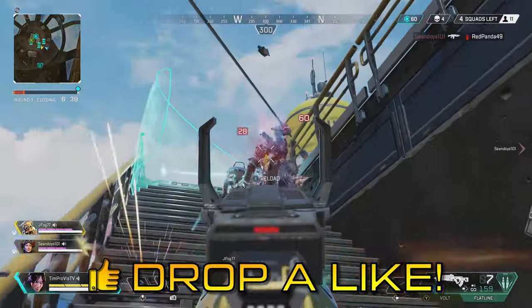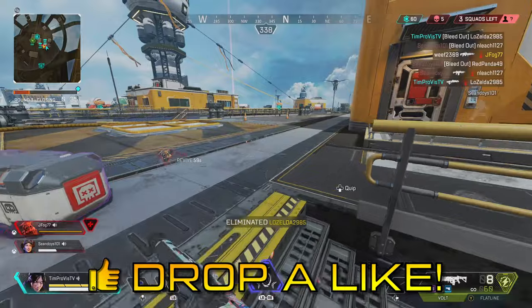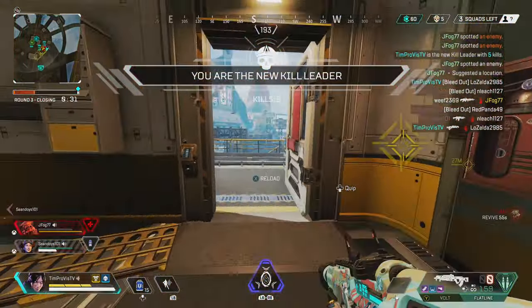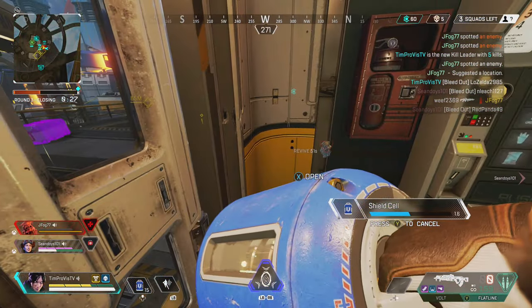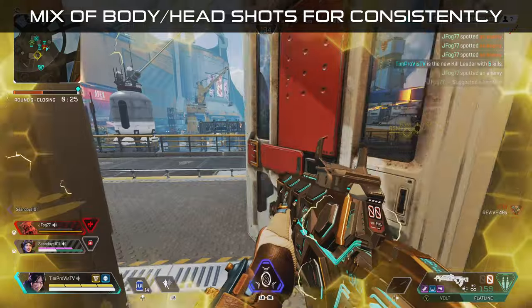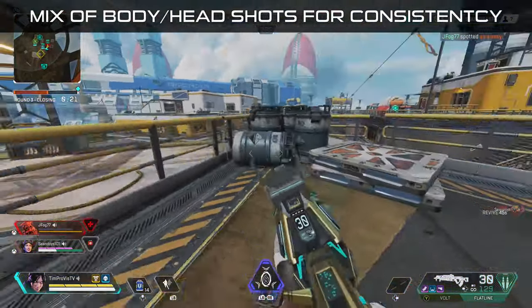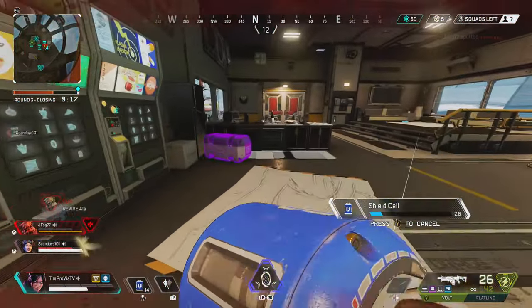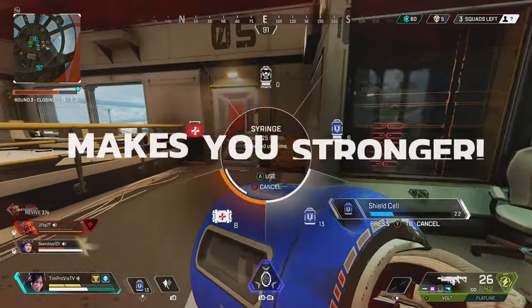Aiming at the upper chest gives you a mix of body and headshots. Of course, if you can consistently aim for someone's head, you should — but you want to be hitting as many shots as possible. The moment you miss shots, whether body or head, you're likely doing less damage than the enemy. Aiming upper chest means you have most of the center mass to shoot at, and recoil will earn you extra headshot damage.